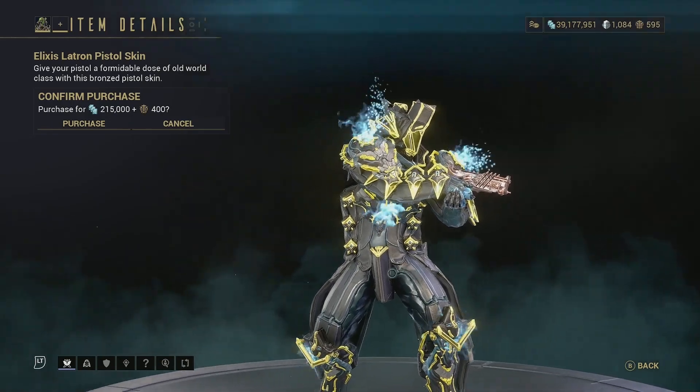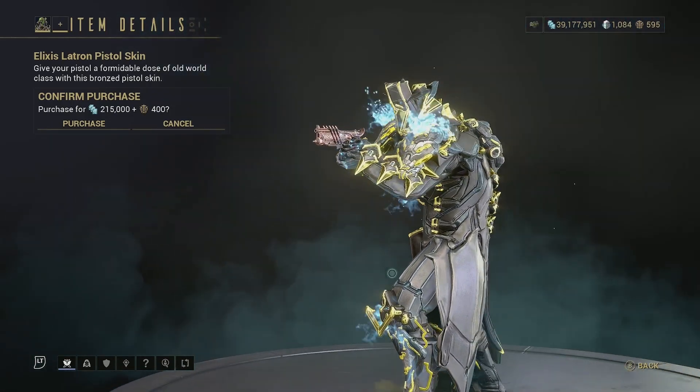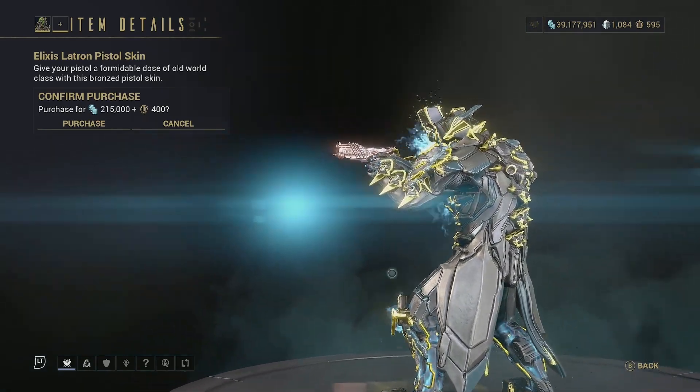Then we have the Elixir Latron Pistol Skin — this turns your Latron into a pistol apparently. Honestly, it doesn't look too bad, it's got some nice bronzed etching. Pick it up if you really want it, but I don't see the point — it's up to you.